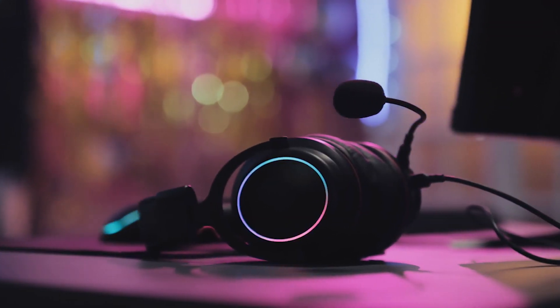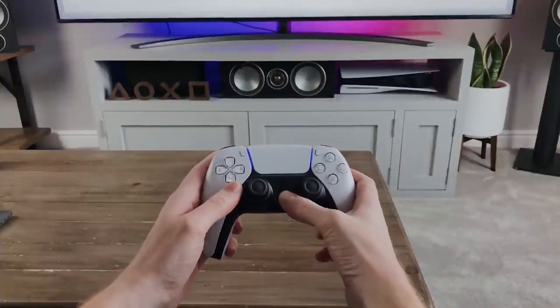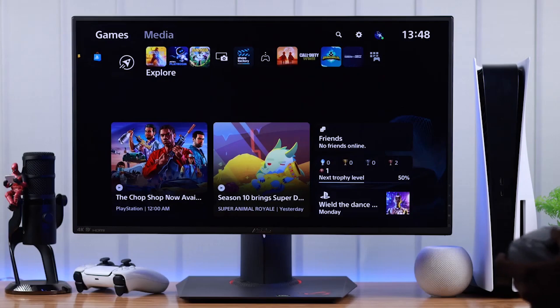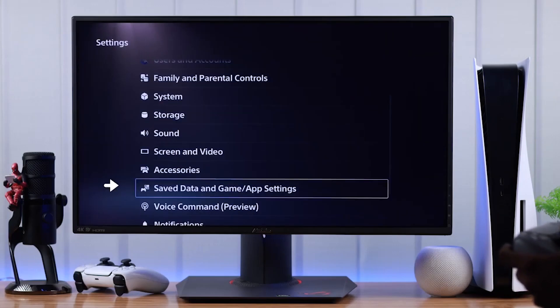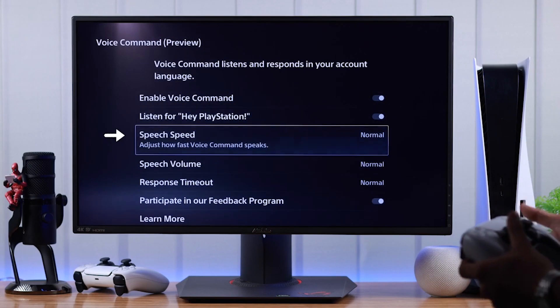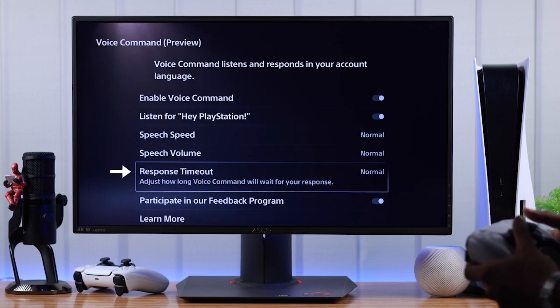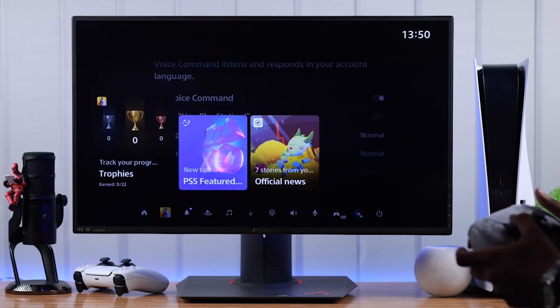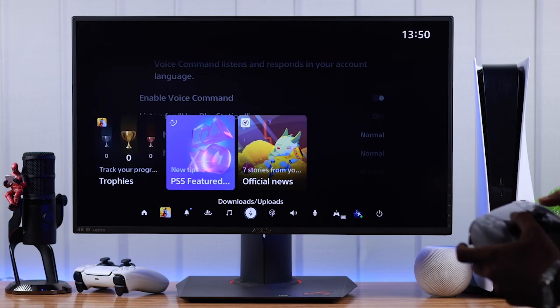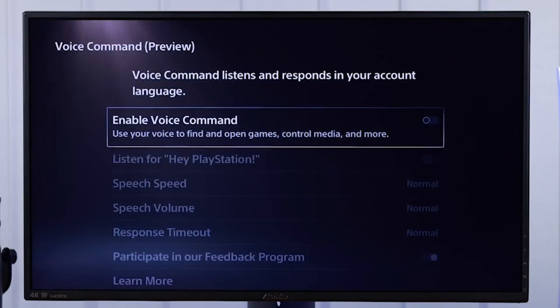Notably, wearing a headset is unnecessary, thanks to the integrated microphone in the PS5 controller. To enable this feature, navigate to Settings, then to Voice Command, and then Enable Voice Command. You have the option to adjust settings such as speech speed, volume, and the duration the PS5 waits for your command completion. It's worth noting that this feature is entirely optional, ensuring privacy for users who prefer to keep it deactivated.